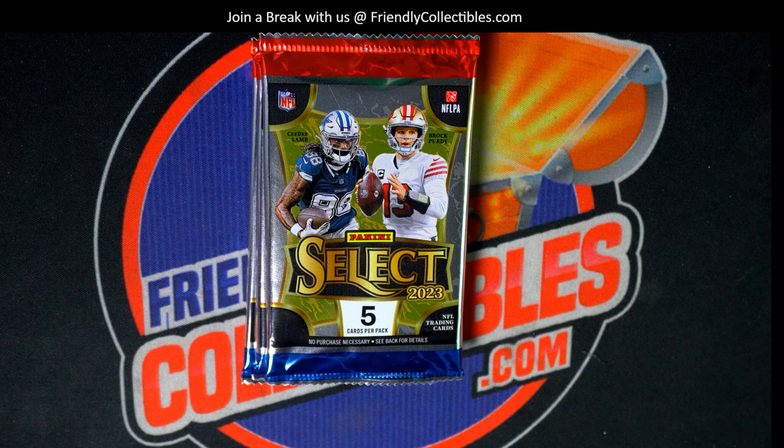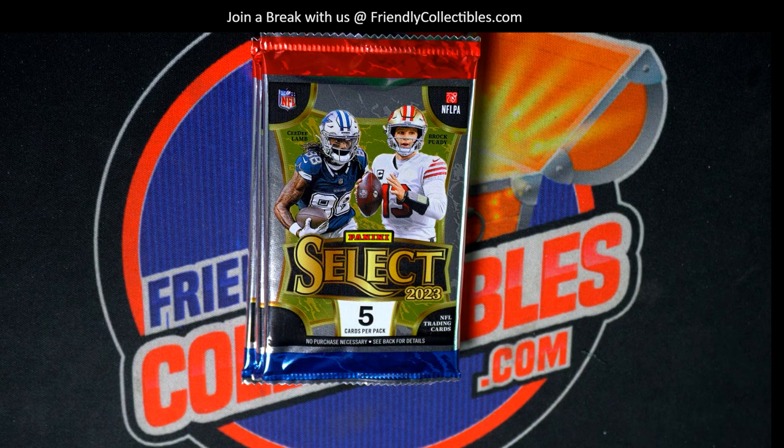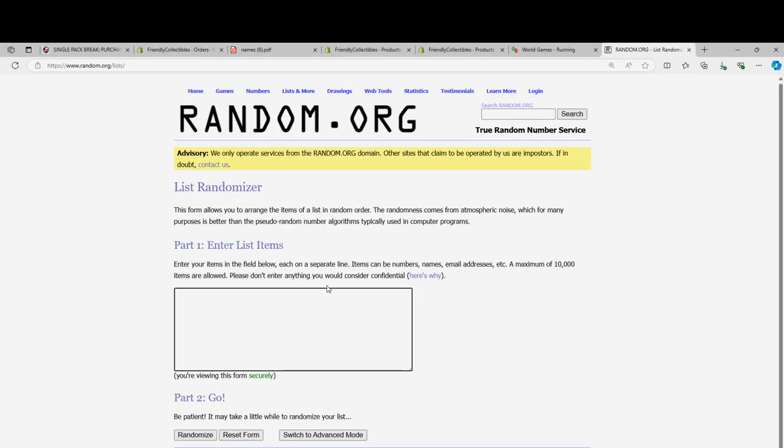We're going to start this thing up. We have three packs, so I'm going to number them top, middle, and bottom — one, two, three. Top is one, middle is two, and bottom is three.